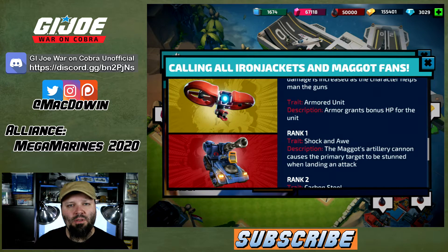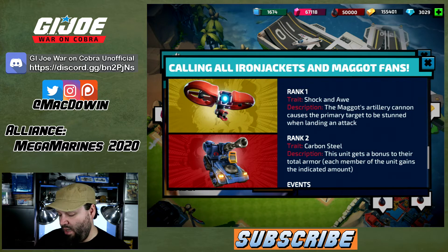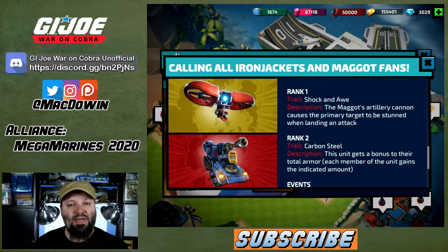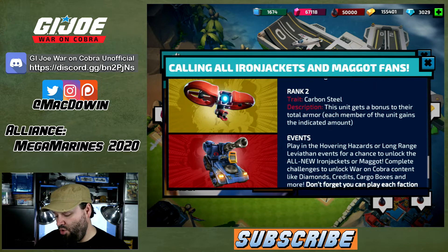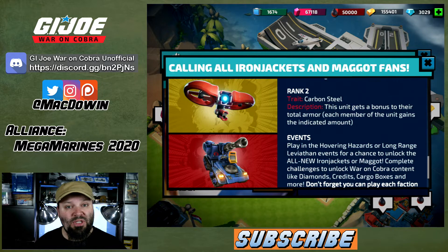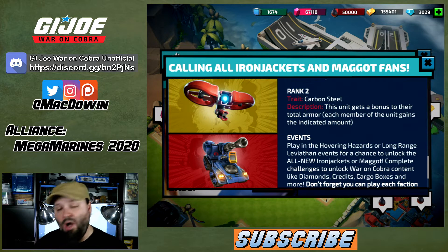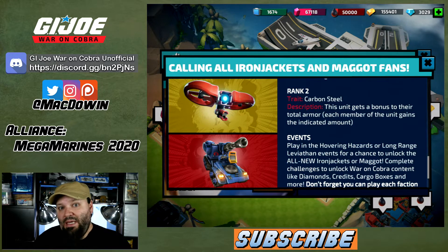The Maggot also has the Armored Unit trait — armor grants bonus HP. At rank one, Shock and Awe causes the primary target to be stunned when the artillery cannon lands an attack. At rank two, Carbon Steel gives a bonus to total armor — each member of the unit gains the indicated amount. So you can make this thing tankier and it will last longer. I think it's going to be a good one.